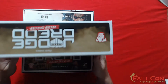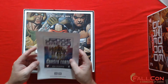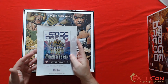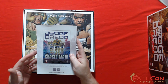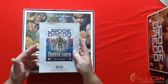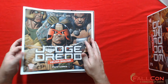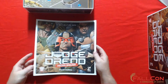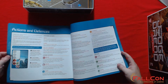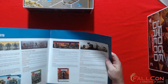We have a little ad for Undaunted, which is another game by Osprey, as well as Cursed Earth. Cursed Earth is a re-theme of the Lost Expedition game. We have a rulebook — it's a big rulebook because it fits the box, and it has no page numbers. We're looking at about six or seven pages worth of rules.